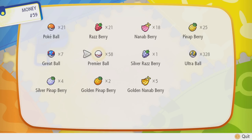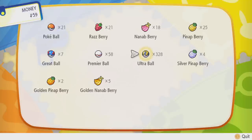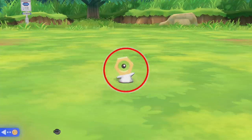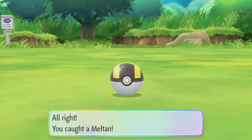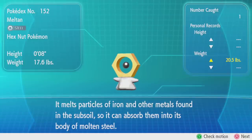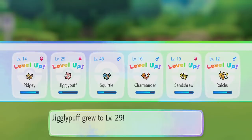That is a pretty high catch circle around him. Let's use a Razz Berry and an Ultra Ball. It's still red — he is not gonna be easy to catch. Yes! Meltan has been added to the Pokédex. 'It melts particles of iron and other metals found in the subsoil so it can absorb them into its body of molten steel.' The Hex Nut Pokémon — and now he's in our inventory.